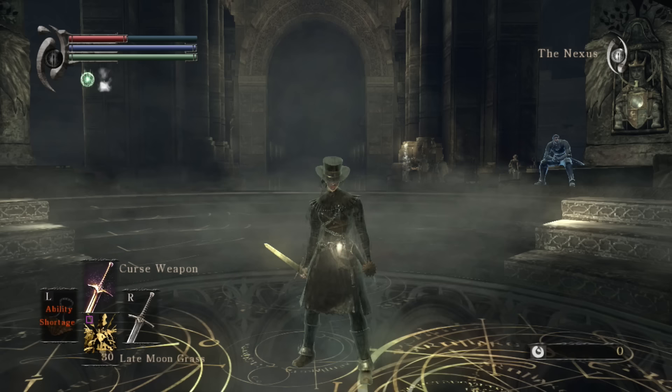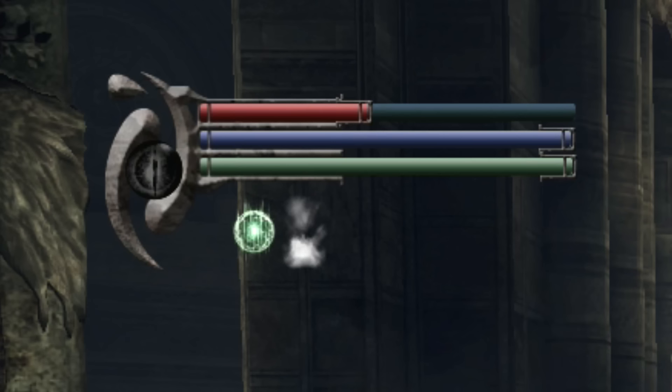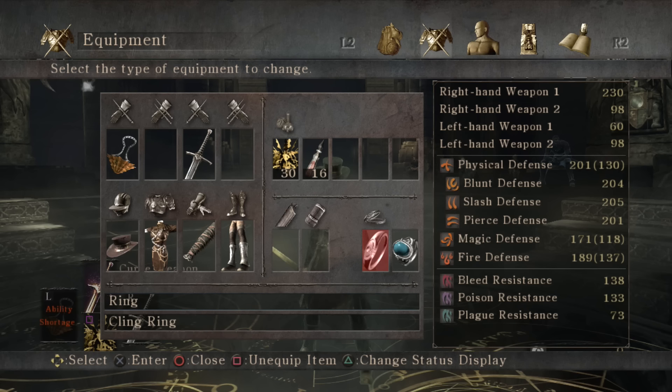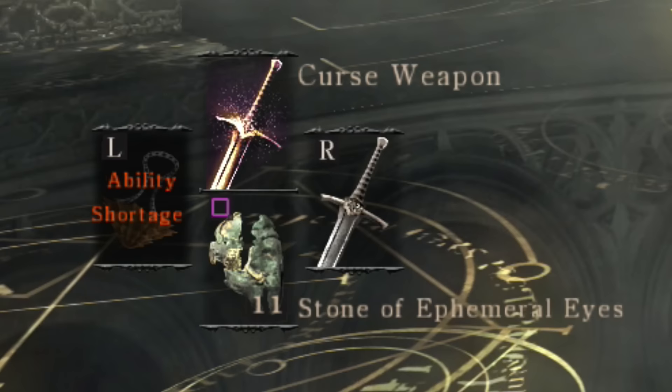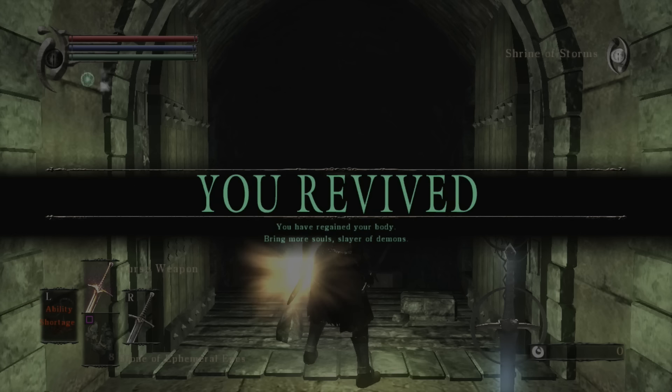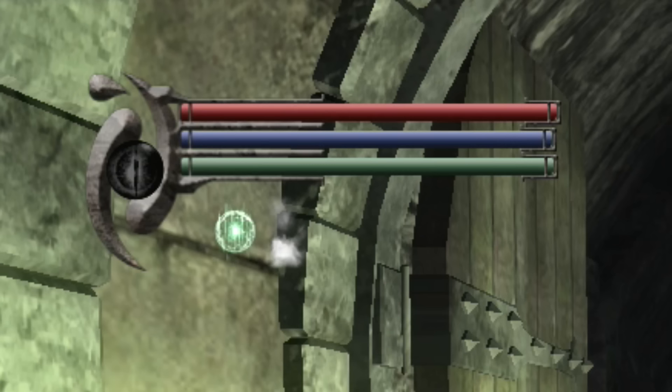A lot of people find Demon's Souls to be more difficult than other Souls games, and this difficulty can be encapsulated in the single mechanic of having half HP while in soul form. Yes, this can be remedied somewhat by using the Cling Ring, but that forces the player to give up a ring slot as well. The only way to truly fix the problem and return to body form is to defeat a boss, defeat another player as an invading phantom, or use a Stone of Ephemeral Eyes. Having that additional health can make all the difference in a particularly daunting segment of the game, and so it isn't uncommon to burn through a few of these stones making attempts at full health.